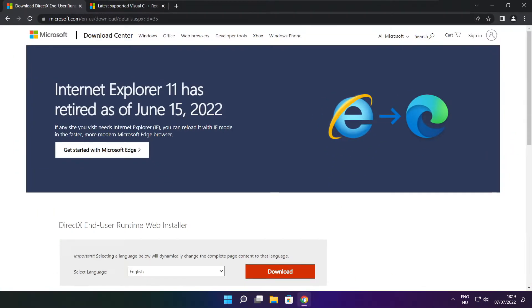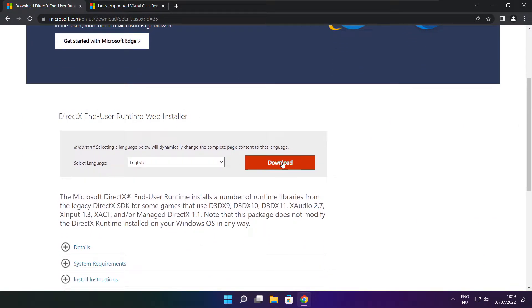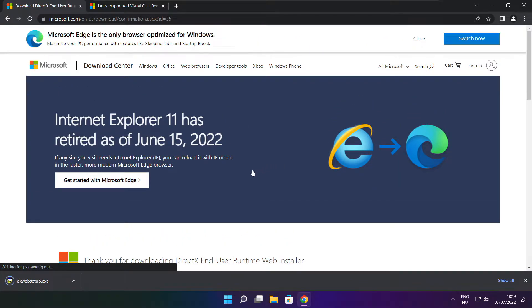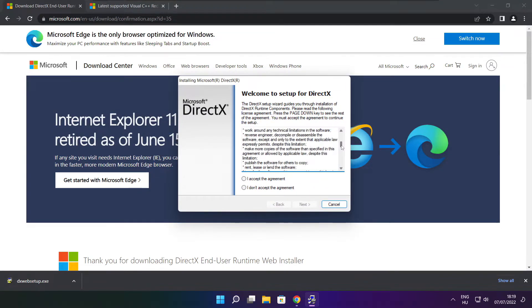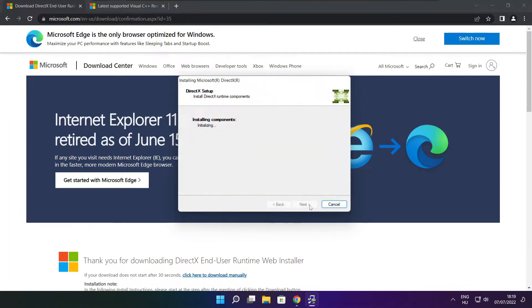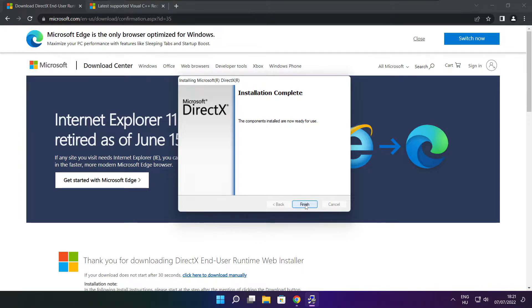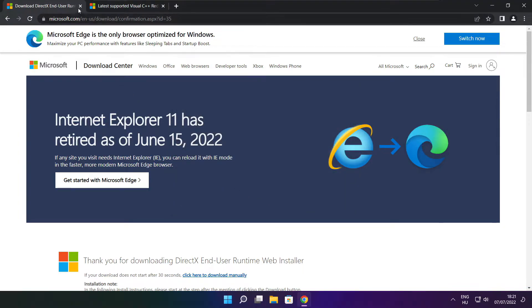Open your internet browser and go to the website — link in the description. Click download, then click download again. Install the downloaded file. Click I accept the agreement and click next. Uncheck install the Bing Bar and click next. Click next. Installation complete — click finish. Close the DirectX website.